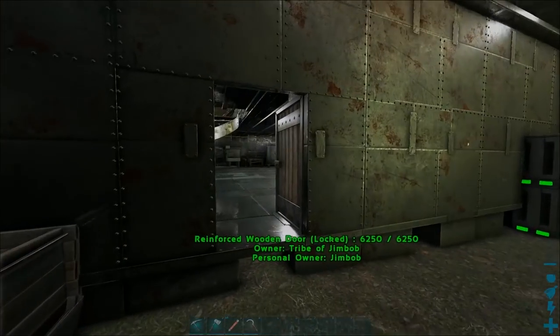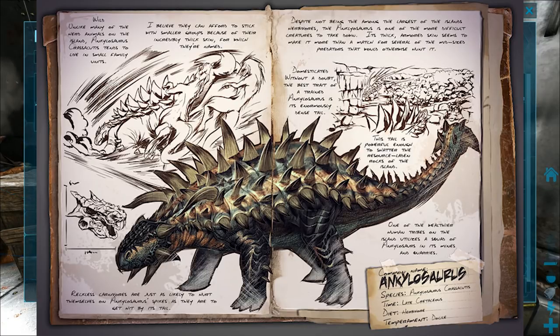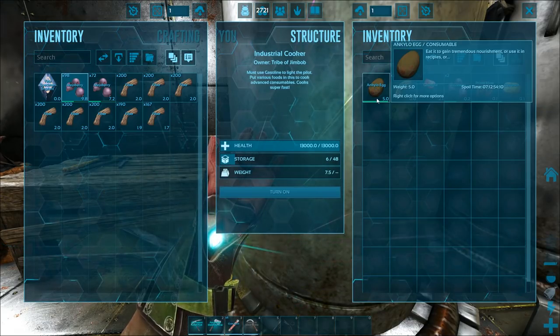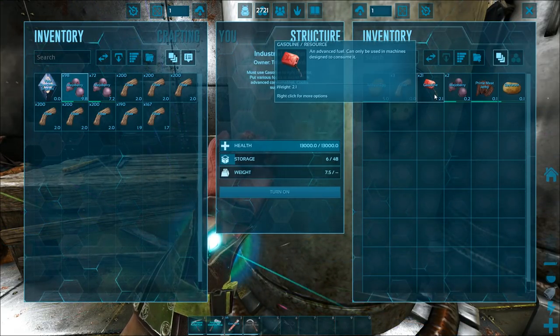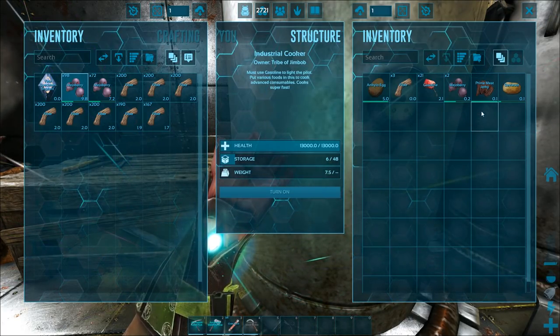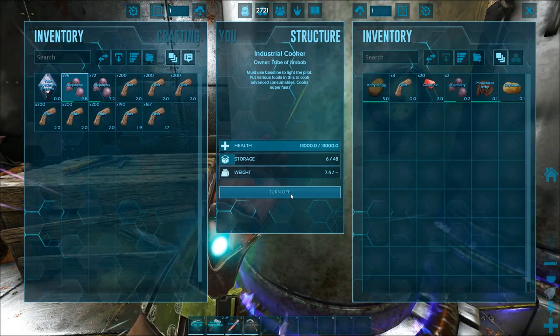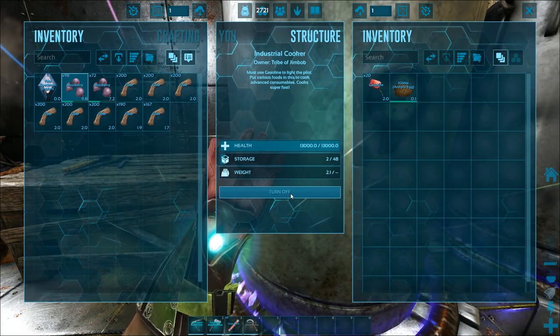The first one is the Ankylo egg kibble. You're going to need the Ankylo egg, three fiber, fuel for your fire depending on which one you use, two Mejoberries, prime meat jerky, and Savoroot. Turn that on — there we go, that's the first one.